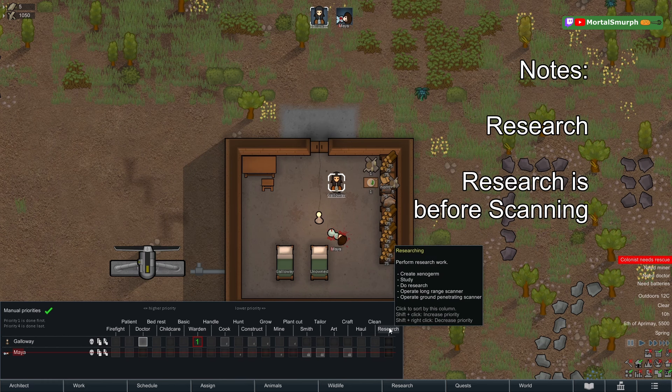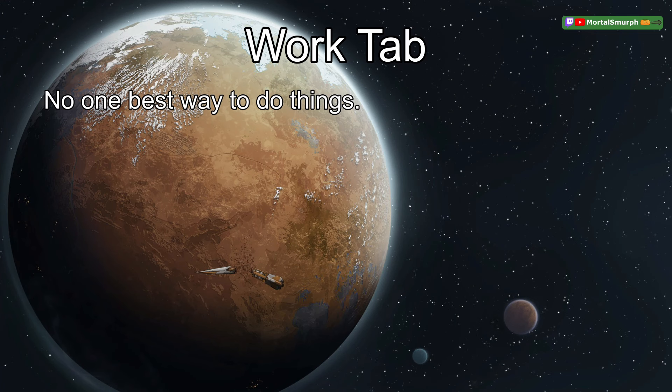Research is done before scanning, so if you want scanning done, you may need to zone out your research benches, turn them off if they're electric, or forbid the door to your research room in order to prioritize scanning over research.